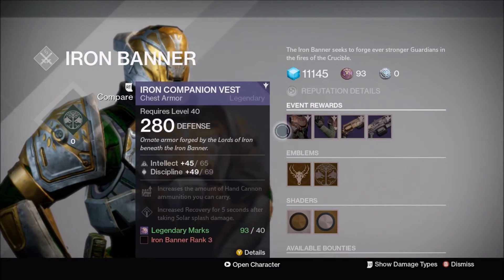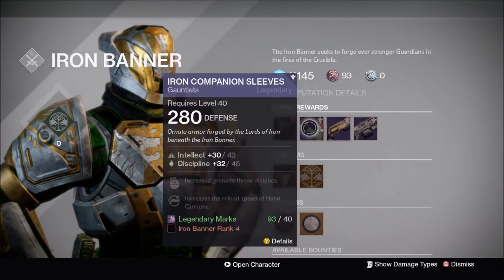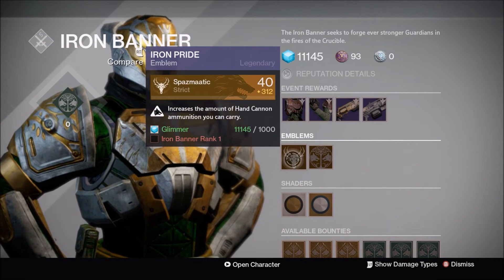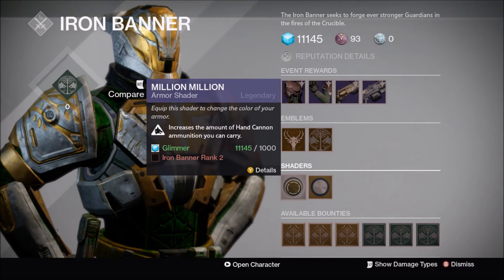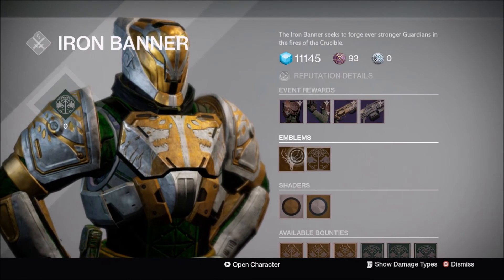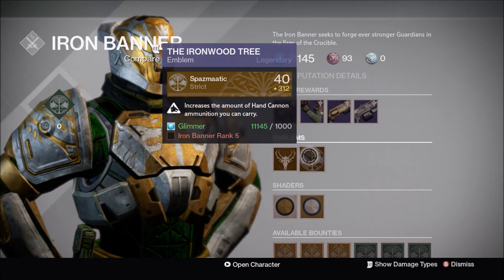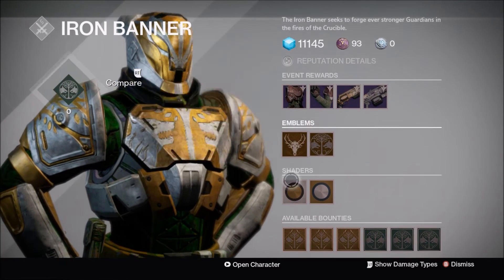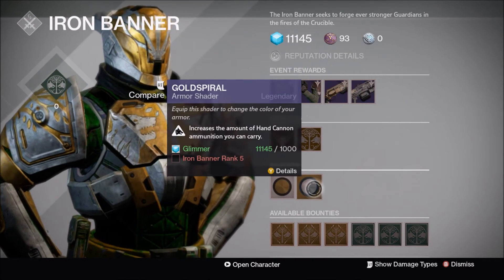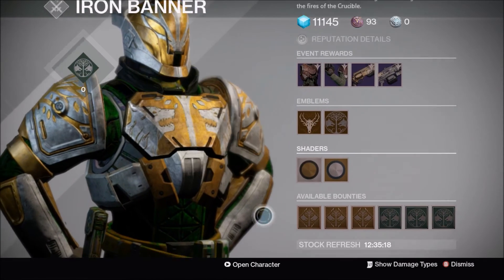On to the emblems — all the emblems and shaders come at 280 attack and defense. You've got Iron Looks On, Iron Pride, and Iron Wood Tree, with Million Million and Gold Sparrow. Interestingly, the shaders and emblems have a new perk to them which increases the amount of hand cannon ammunition you can carry. I think this varies between classes — Warlock and Titan may get scout rifle or pulse rifle ammo instead, though I'm not sure for certain.